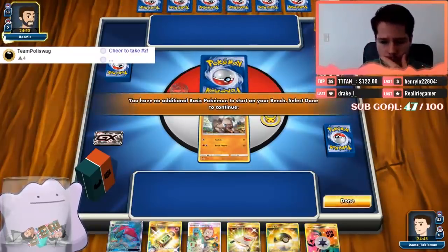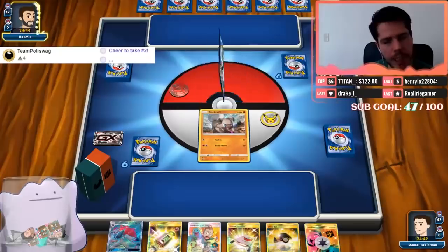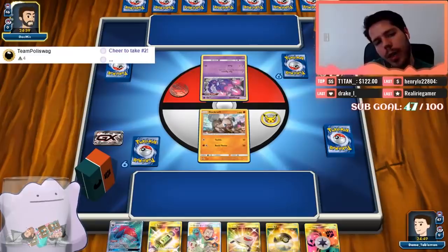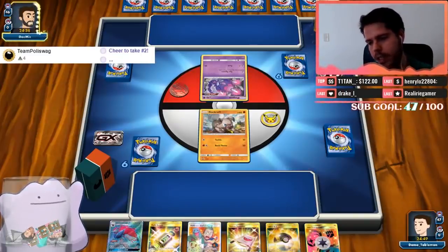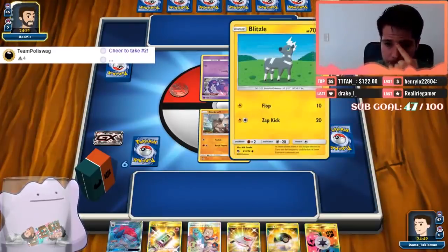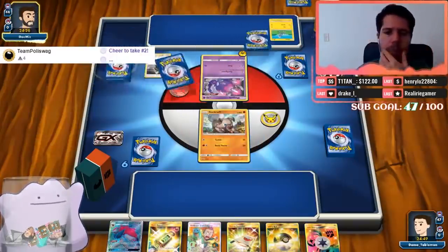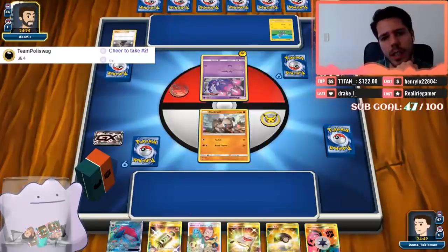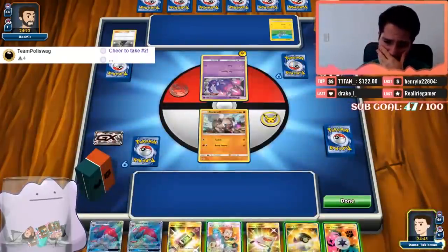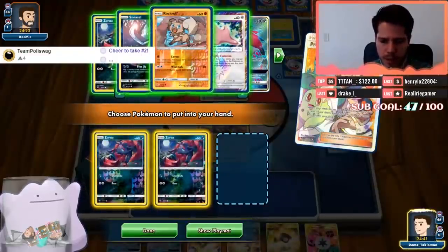We start with a Rockruff but also a raw Elm's Lecture, which is really cool. We're up against Naganadel — with Blacephalon I would imagine. We see a Blitzle, so maybe this is Rayquaza Zeraora Naganadel based on that Lightning energy.